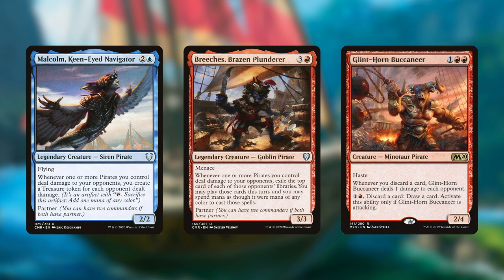Or even better, Glint-Horn Buccaneer straight up just murders all your opponents when paired with Malcolm. You can activate the Buccaneer to deal one damage to each opponent, creating treasure tokens with Malcolm, then use the mana from those tokens to repeatedly activate the Buccaneer until all your opponents are dead. These instant win combos are incredibly strong, so we're building an entire deck around them.